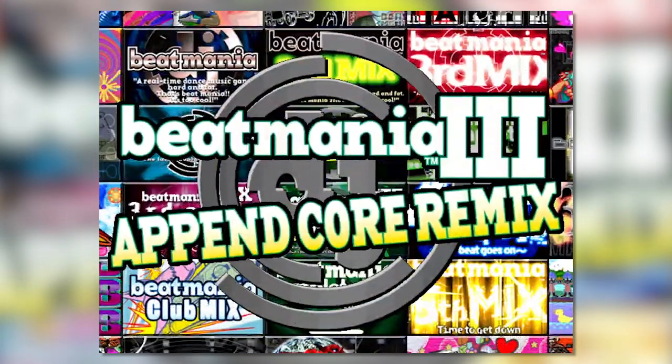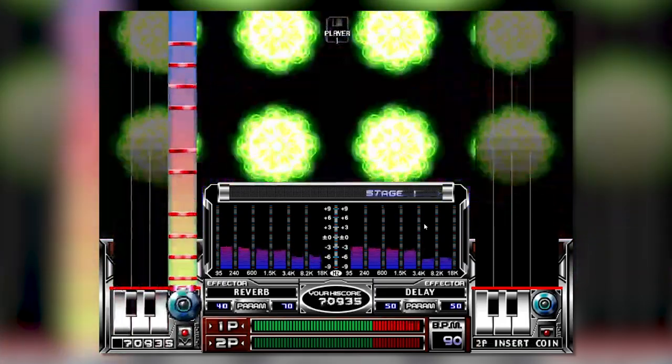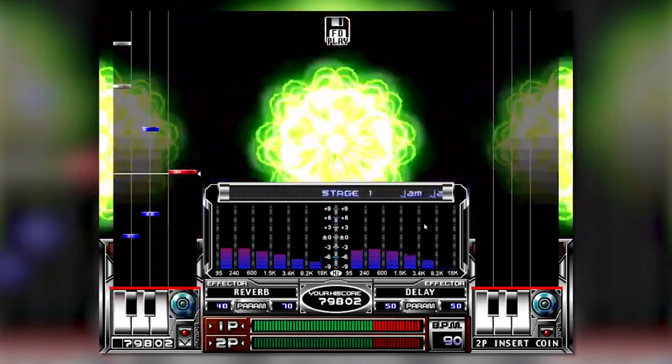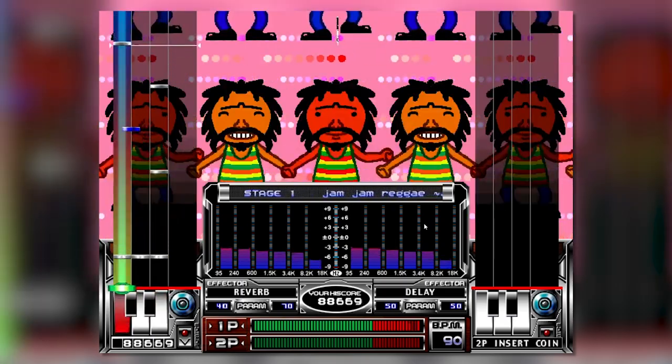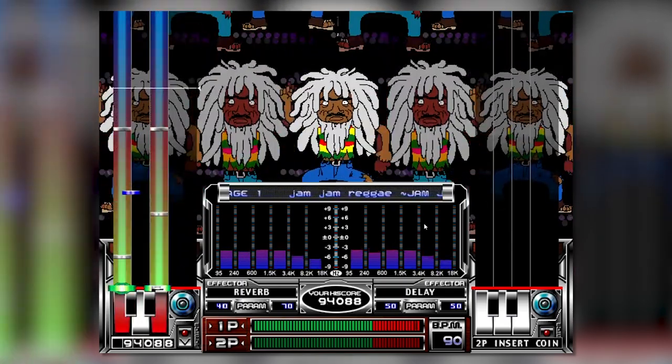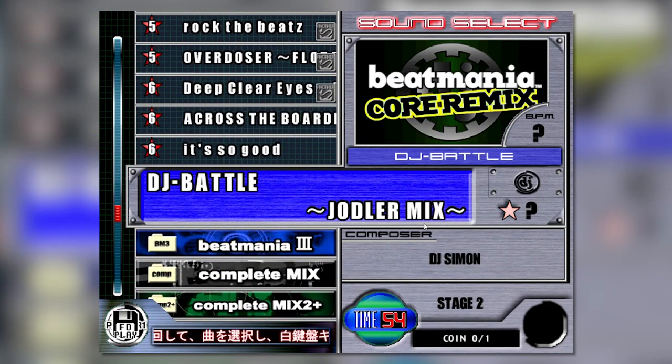First up is Beatmania 3 Append Core Remix. This mix came out one month after Beatmania 4 Remix and contains all the songs from Core Remix, but also the songs from Complete Mix, giving this game quite a hefty amount of content. They added some of the features from Core Remix as well, like the 1P Center modifier to allow you to use the 1 player turntable and the 2 player buttons, and they removed the good combo break in this version. But my question is: why was this needed? This is literally all I could find about this version that was actually different, and honestly it still looks very similar to Beatmania 3's original version. Was this hardware change really enough to create a third game that would be inevitably competing with itself?